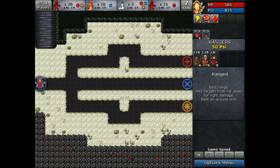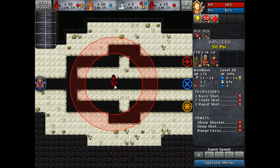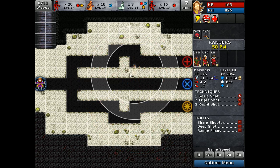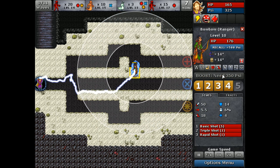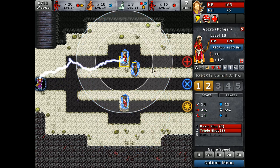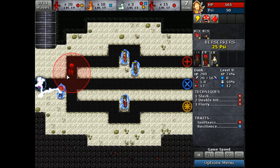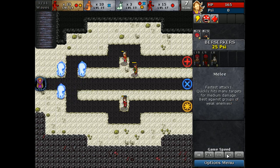Bobo is currently our best archer and our best unit all around. She has a really nice bow and also just got some new armor, so we're going to get her out and kind of in the center of things, then upgrade her quite a bit. Next we're going to get our other archers out, try these little nooks here, upgrade them as well, and we've got enough to get our berserkers out too. Let's get them all out and see how these guys hold up in the first wave.